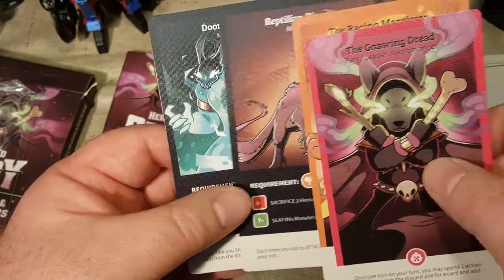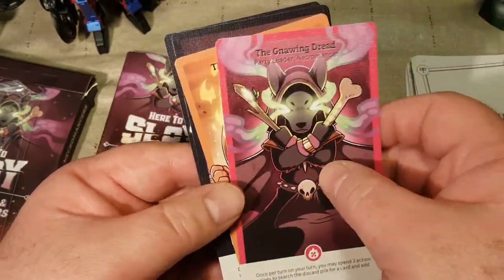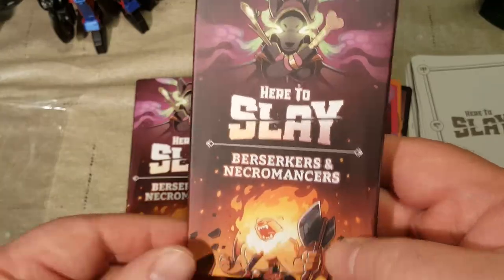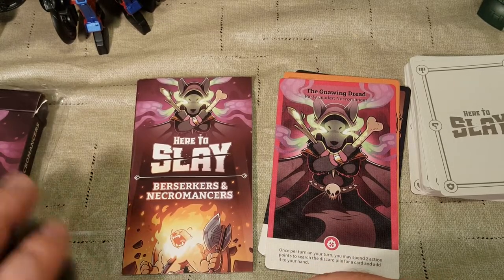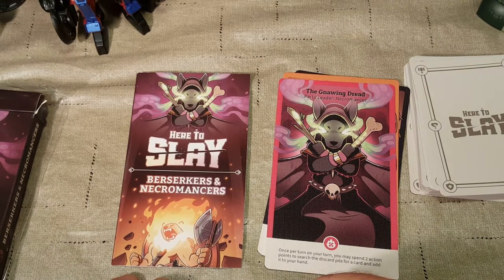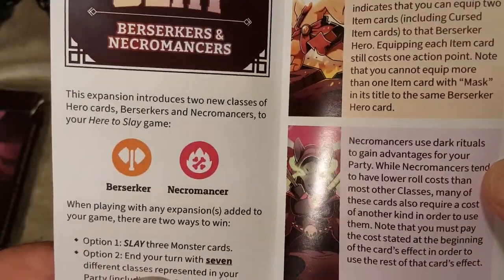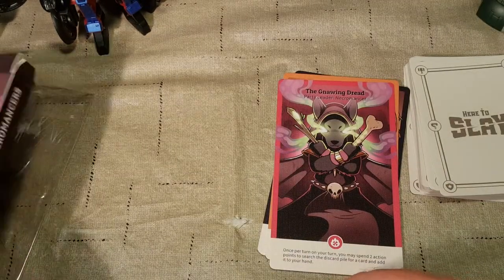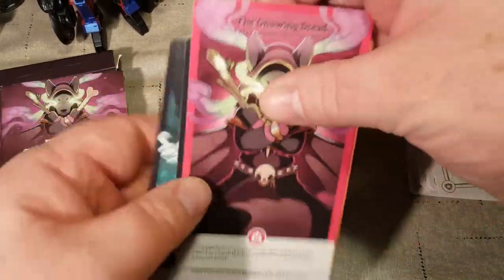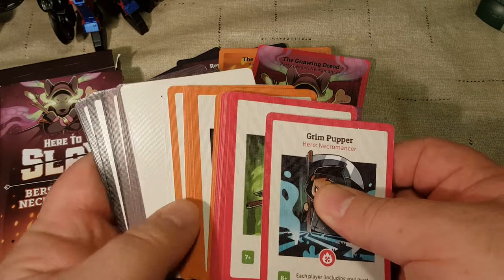The new monsters require you to have either a Necromancer or a Berserker in your party as well as any other hero. So there you go. That is it for the Here to Slay Berserkers and Necromancers expansion pack. I do have the other expansion pack that was out; I'm not sure if they've released any more since then, but if they have I'll be sure to get those as well. This rulebook shows you how to use your new Berserker and Necromancer. So we've got two new characters, two new monsters, and a whole slew of new cards.